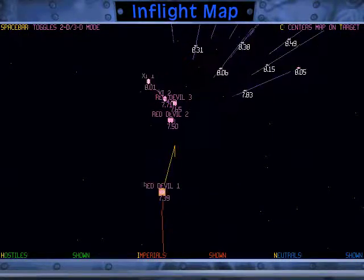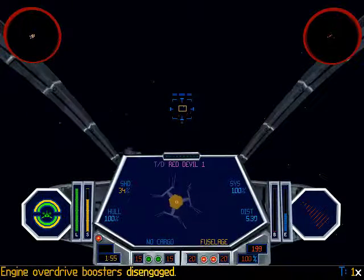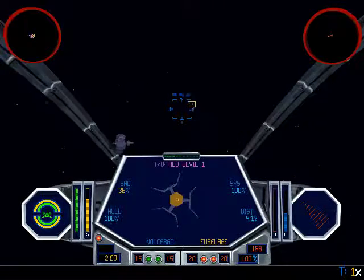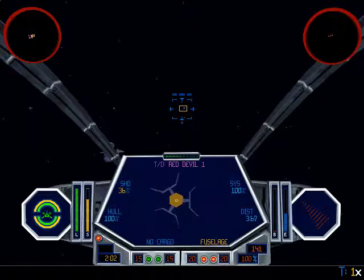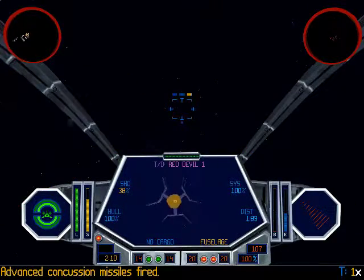How are things here? The Red Devils — I need to take them out. I'm going to go as fast as possible and upgrade those shields. Should get that mines stuff, but I can destroy these TIE Defenders as fast as possible. That way the TIE Interceptors might be able to help me out a little bit.